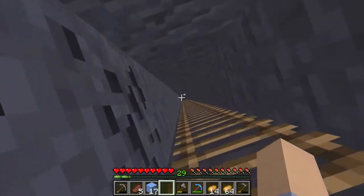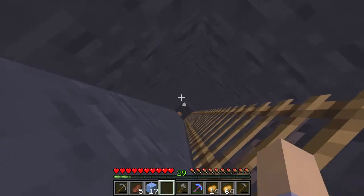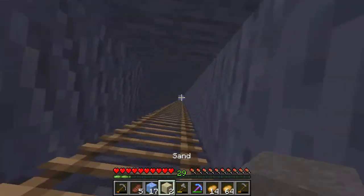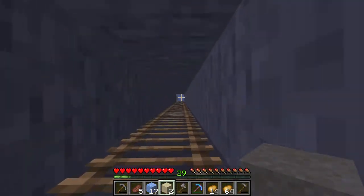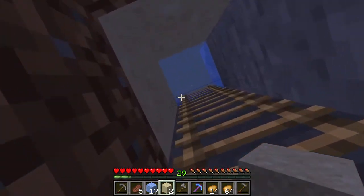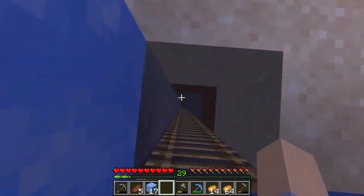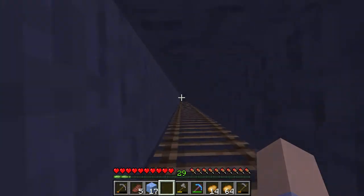Dirt is very important — you've got to have it. What anybody tells you, they say dirt is the most useless thing in Minecraft. Well, you need it to make farms and stuff. It's already getting dark — isn't that cool? And I still don't even have a set of walls around this place.